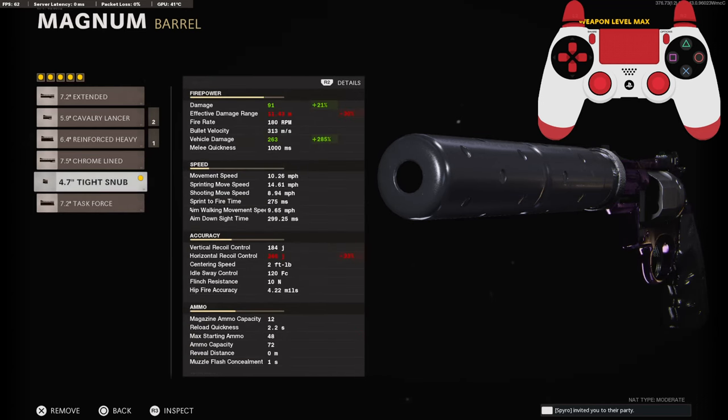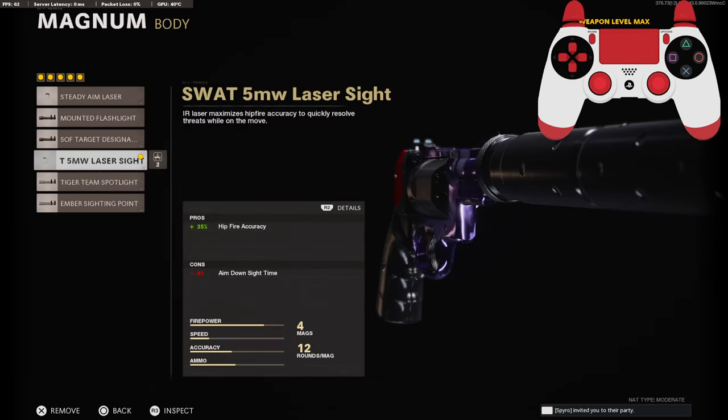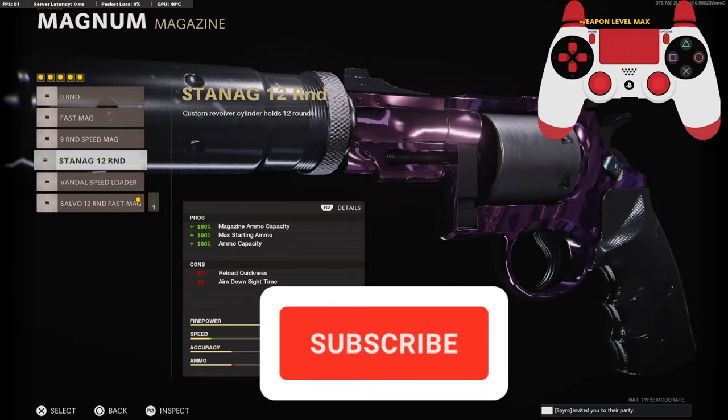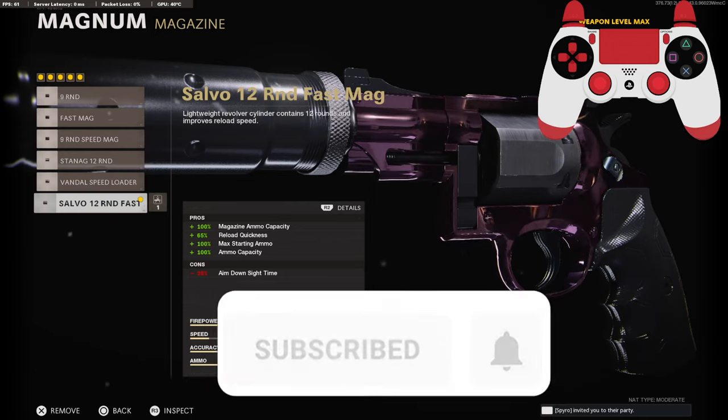But overall it is worth using because whenever you fire both of them it's basically a one-hit. On the body, I am using the 5 milliwatt laser sight — it brings up my hip fire accuracy by 35%. And on the magazine, I am using the 12 round speed mag. You can use whichever ones you prefer, but I like having a lot of bullets and I like reloading fast.